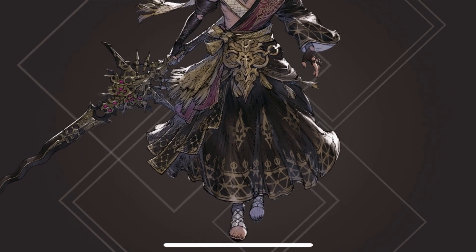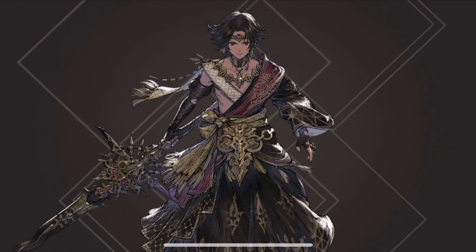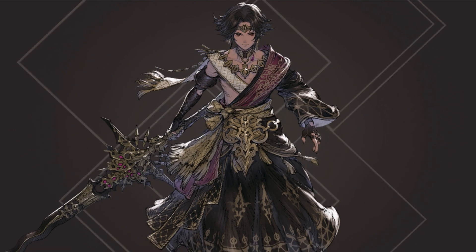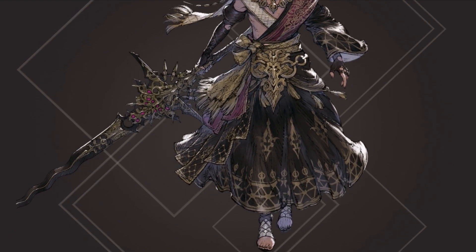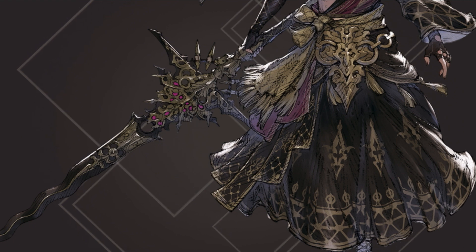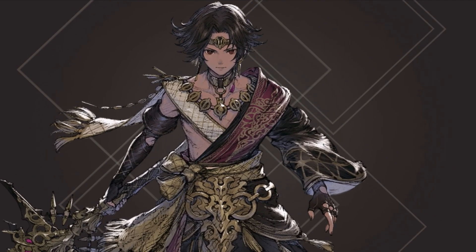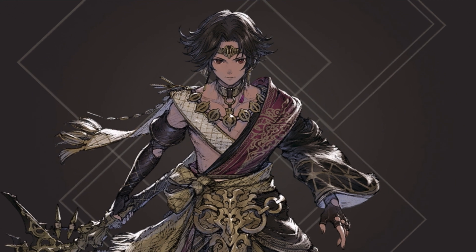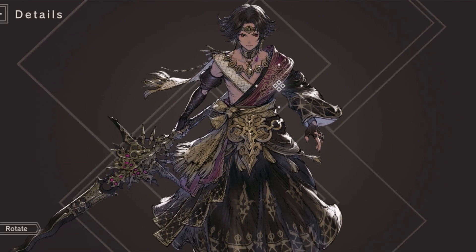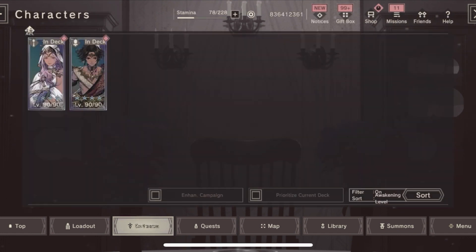Before going to the next character, let's appreciate the details on Yudil's outfit. He doesn't really look like a thief anymore — more like a prince, with all the gold and black. The weapon also looks great — almost like an abyssal version. Overall, very good design on both the character and the weapon; they look pretty dope.